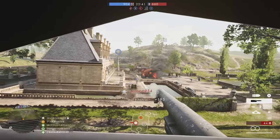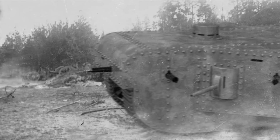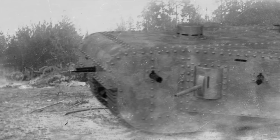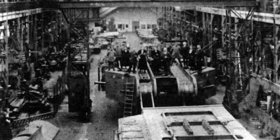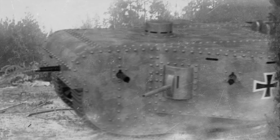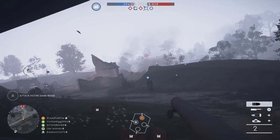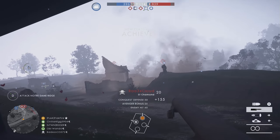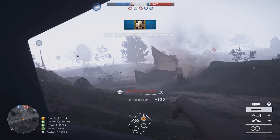Another top choice for a Battlefield 1 behemoth is the German Großkampfwagen, or K-Wagen. Weighing 120 tons – that's three times as much as the Fiat 2000 – the K-Wagen was to feature four 77mm fortress guns and seven machine guns. Designed as a true landship, the K-Wagen might actually be too overpowered to put in Battlefield 1, even as a behemoth. Surprisingly, Germany actually came close to completing the terrifying tank, with two of them nearly assembled at the armistice. DICE hasn't added a new behemoth since the Char 2C tank included with Battlefield 1's first DLC, They Shall Not Pass, so perhaps we will see one of these monsters in Apocalypse.